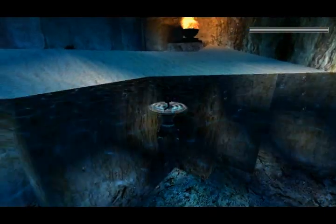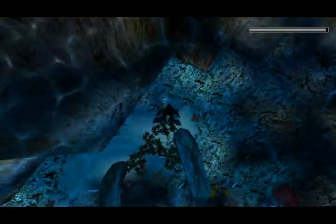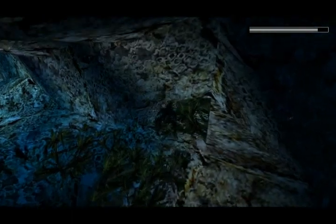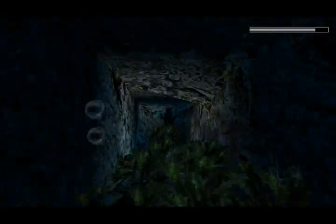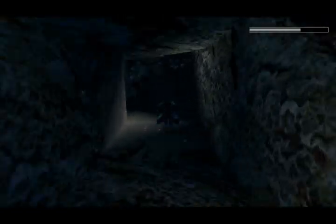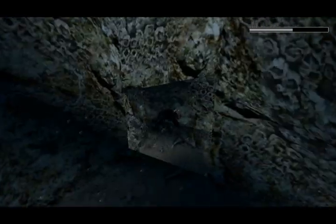Now there are some more passages in here and up there — where I didn't grab the ledge, there's a passage. But if you go there, some spikes will immediately kill you. So I'll go down here first and collect something that will prevent the spikes from killing Lara.